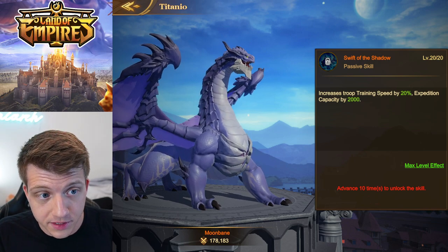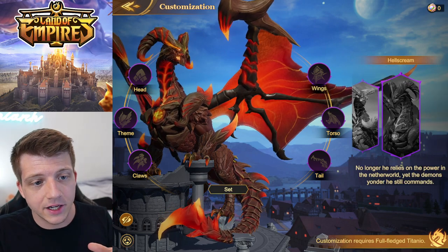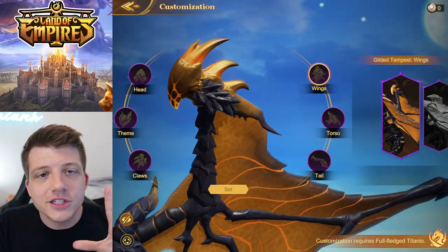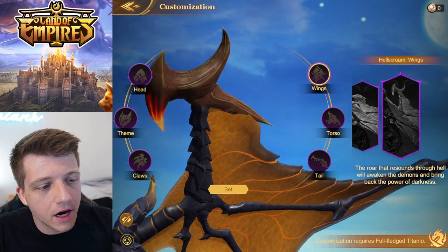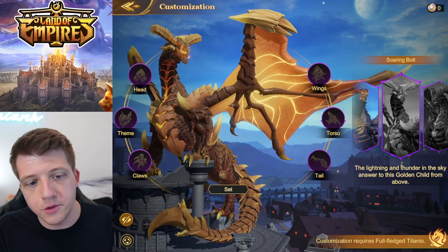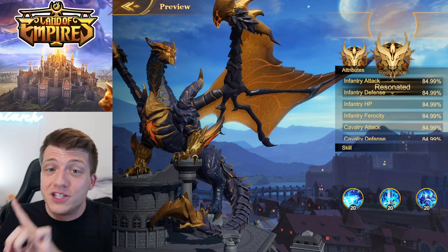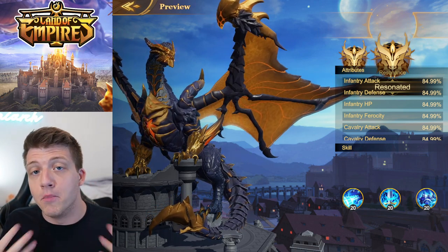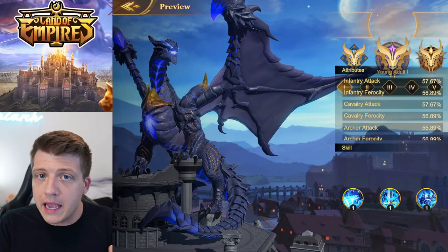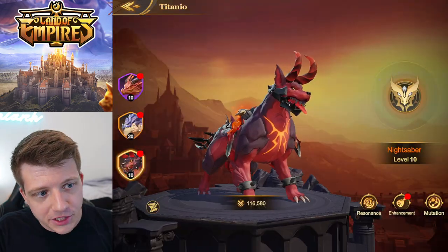Unlike Bloodshade, Moonbane has an exclusive customization feature where you can apply different skins — and Hellstream looks absolutely incredible. You can tweak individual pieces like his wings or torso to change the look, and these skins also provide a stat buff on top of the visual upgrade. In summary, Moonbane in the early game is all about massive damage, and once you unlock his resonance he becomes extremely well-rounded. I'd recommend putting him on whichever army has your most powerful archer hero.